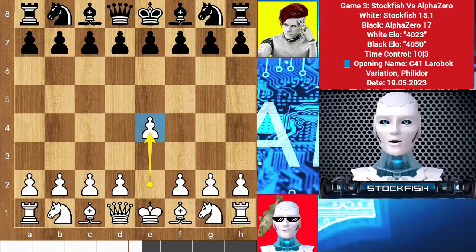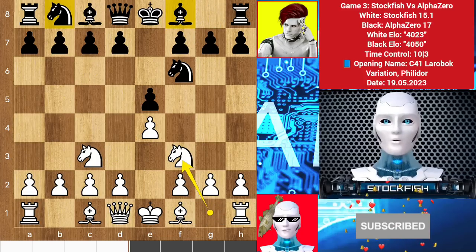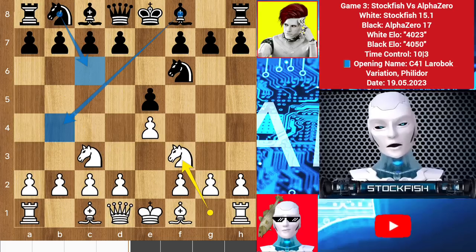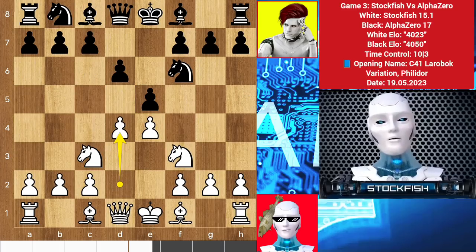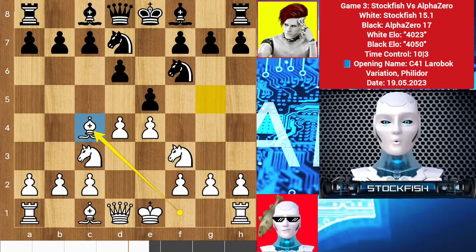I started with e4, we have e5, knight c3, knight f6 — and we have knight f3, which is called the Petroff Defense with the three knights variation. AlphaZero could bring his knight to c6 or bishop to d4. Bishop e2 was also available, but he played the modern variation of the Petroff Defense with d6 to close the center. So I strike with d4, knight d7, and after bishop to c4, I am willing to attack on f7 with knight g5.